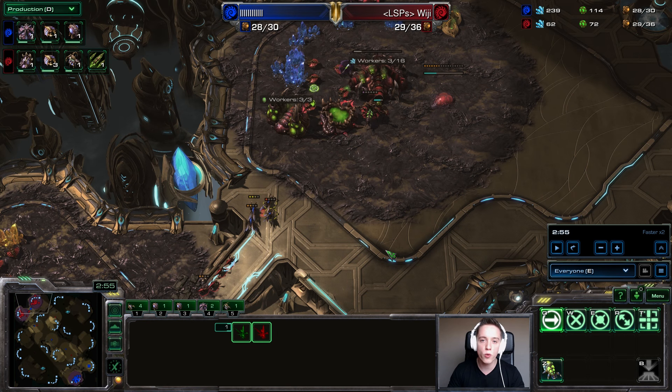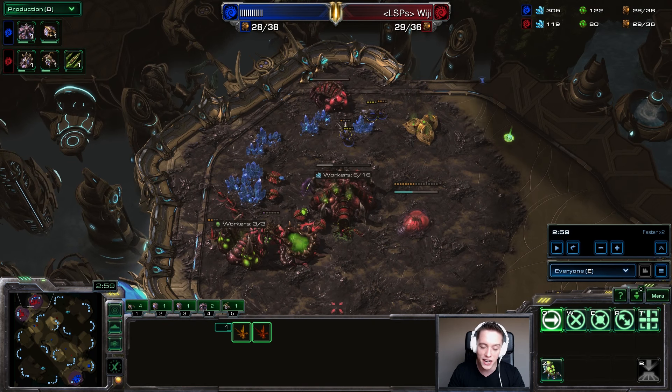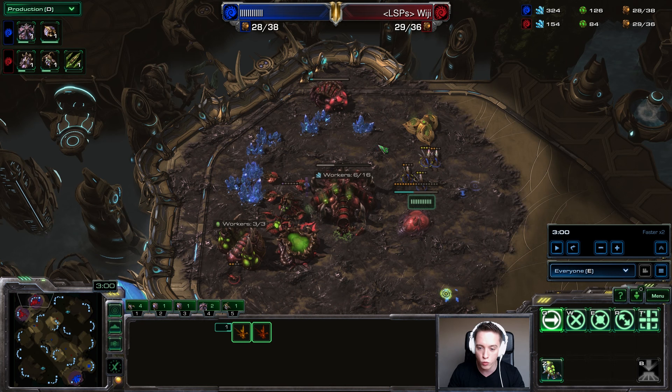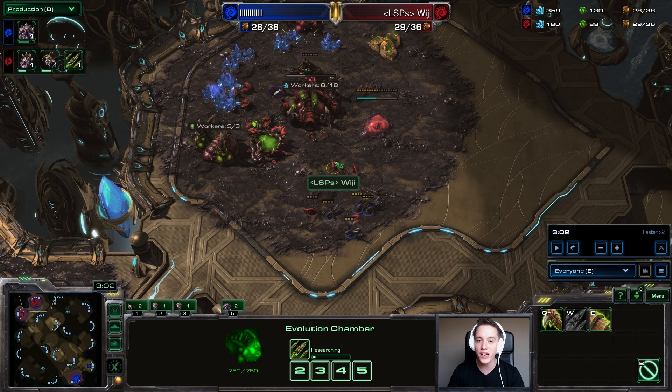What are we looking for when we scout? First off, we're looking for units or buildings such as the Evo Chamber. Evo Chambers early on in the game basically guarantee aggression — in particular on this map, they often go for plus one Zergling attack and try to overwhelm you with massive amounts of Zerglings. Sometimes you see a really quick Lair, sometimes a Roach Warren, and sometimes an Evo Chamber and a Roach Warren together. Right now I spot a lack of minerals or drones on minerals, and I spot the Roach Warren and the Evolution Chamber.